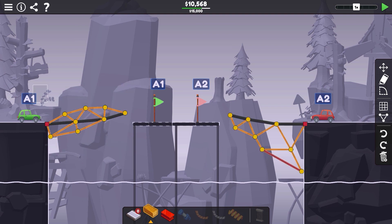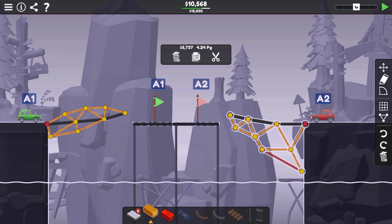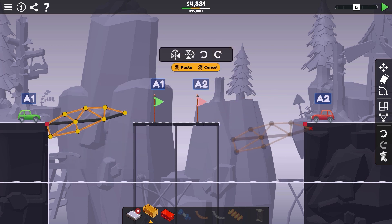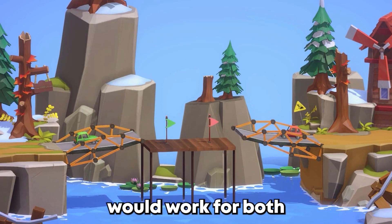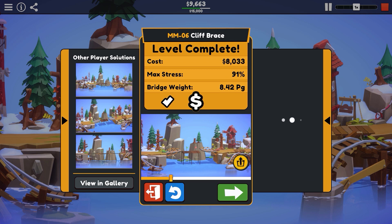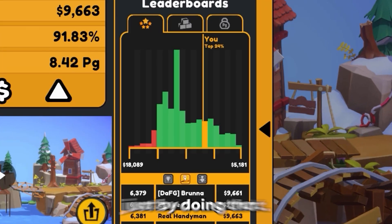So this one over here is $4,800 and this one is $57. If we delete this side and copy and paste this side, then do a little flip, we just saved ourselves a ton of money. Let's make sure that works for both — perfect. And we're in the top 24% just by doing that.